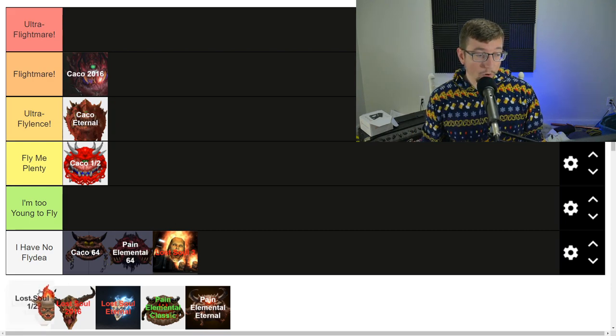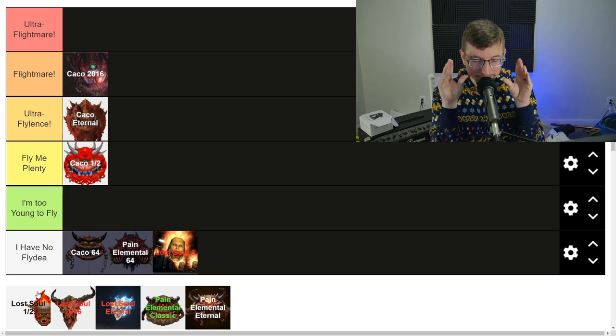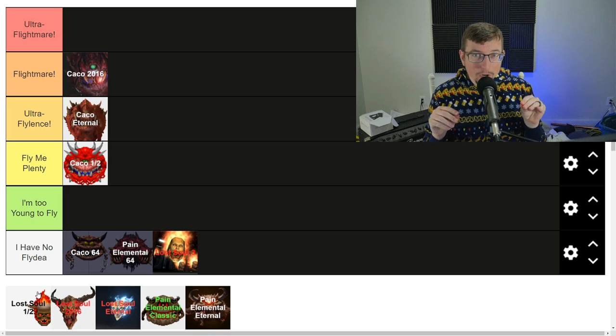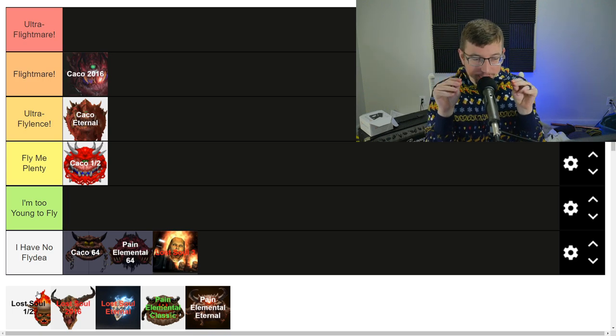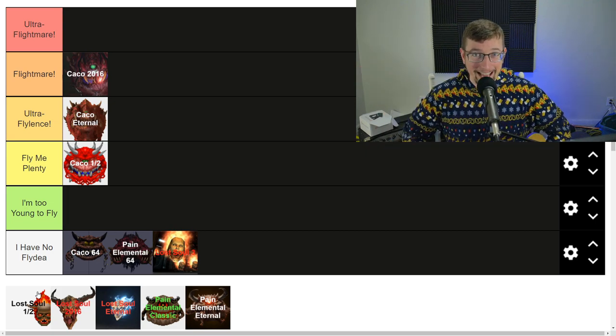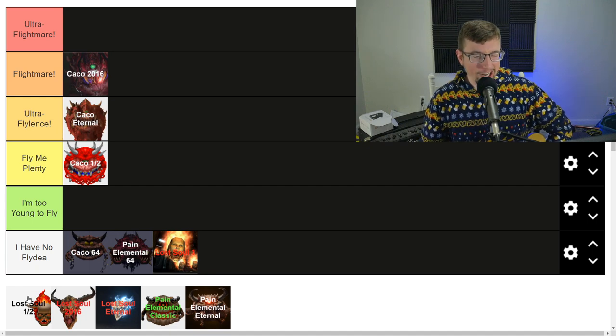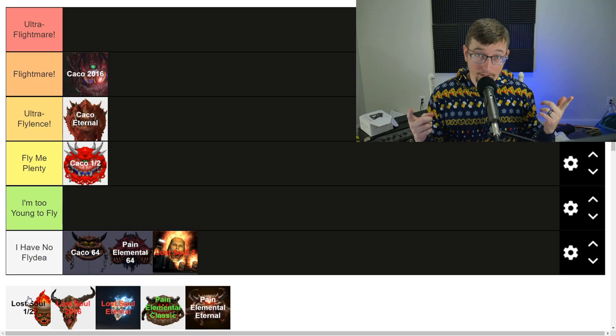Lost Soul in Doom 1 and 2. They are annoying. The Lost Soul in classic is like a mosquito — an angry mosquito just nipping at you. Or like a little dog just nipping at you. They nip at you and they nag you. They are pretty fragile, not too bad. If they get in hordes, they will swarm you and you will have a bad time.